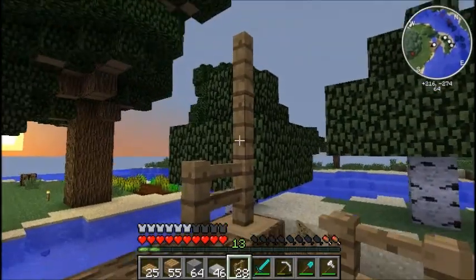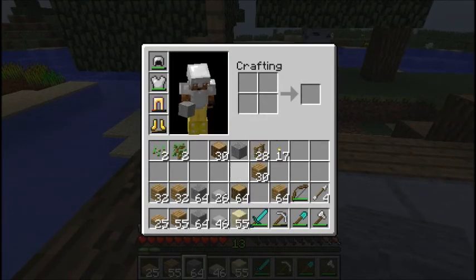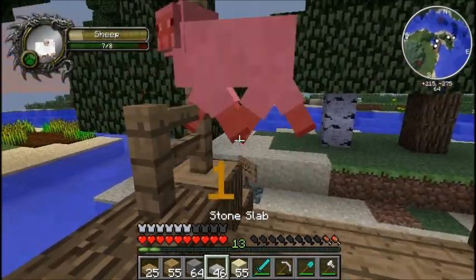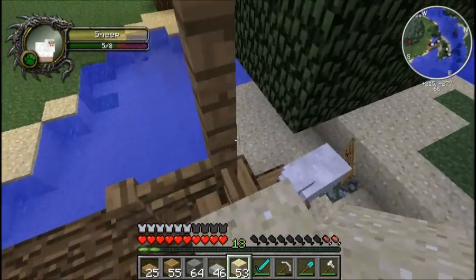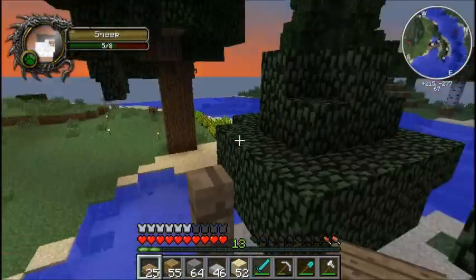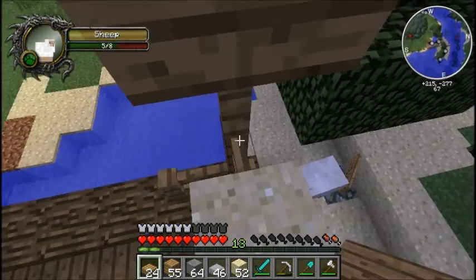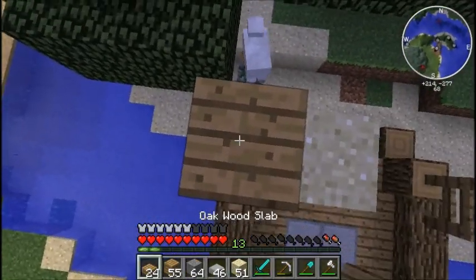And then we won't have to walk in the rain. I need some more dirt — oh, I don't have any dirt. Okay, sand will work. Go away, sheep! You're on my bridge. It's getting dark, and I don't like that. It's kind of scary when it gets dark around these places. I'll have it up one like that, and then we'll continue this all the way over.